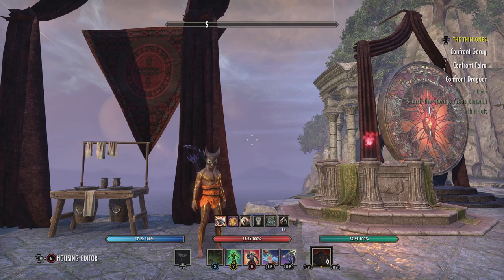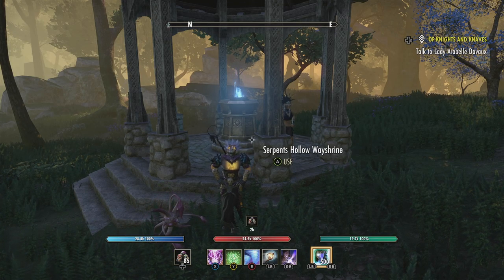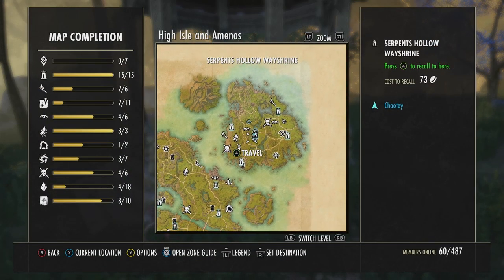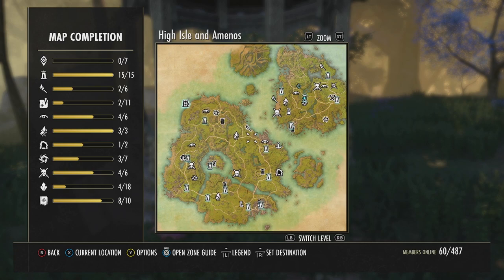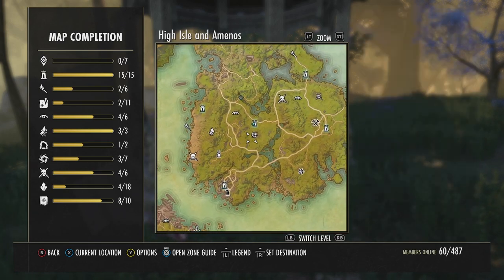Let's hand over to Peewee Deeps in High Isle and I'll show you exactly where to get this. I'm at the Serpent's Hollow wayshrine, which is on Amenos Island over here. As you can see, I've got all the wayshines and I'm only missing like two world bosses.